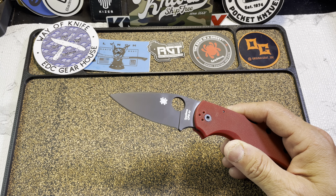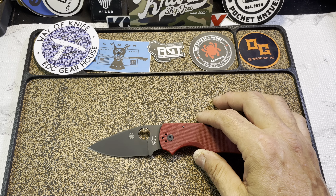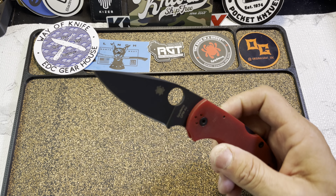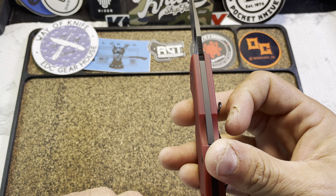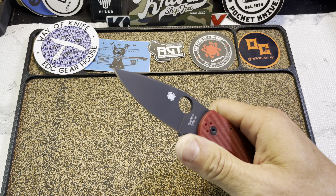For those not familiar with 4V — super tough steel, great wear resistance, but not a stainless steel so you've got to take care of it. The Native Five is actually one of Spyderco's most iconic models, been in their lineup as long as I can remember. This version has the signature Saint Nick's theme of black and red, with vibrant red handles constructed from peel-ply texture G10, supported by a stainless steel backspacer, and housing the very reliable back lock.